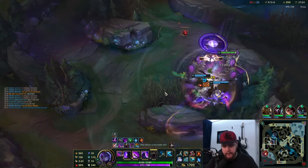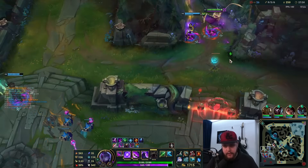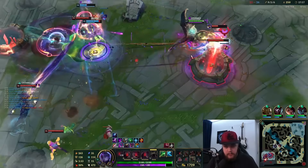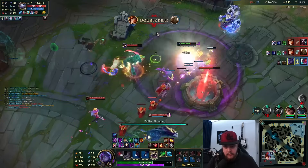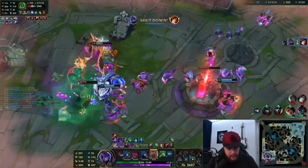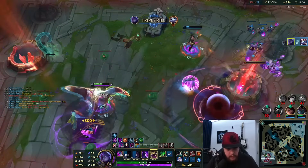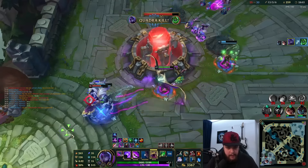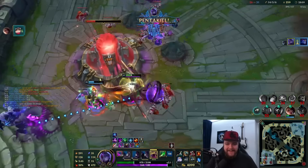Seems like Maokai went AFK, which is a tad bit unfortunate. That is aggressive, buddy. Go for the squishy one first — the easiest kill. Get the R off that one. Focus on the Yumi. Just E here — finishes off this guy pretty easily. There we go. Beautiful. And all I have — oh, give me that pentakill, please. Yes, let's go. Actually, a pentakill! Wow, beautiful, beautiful!